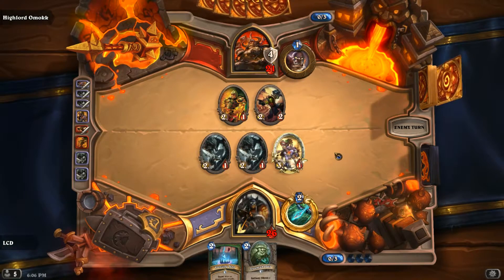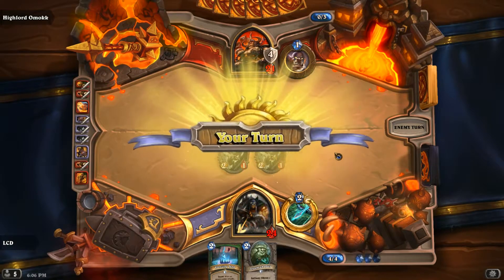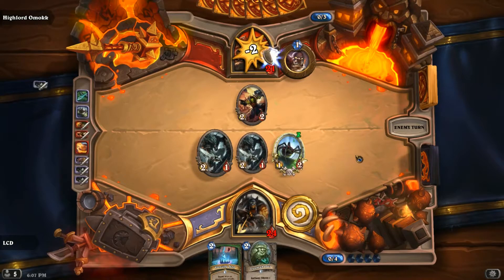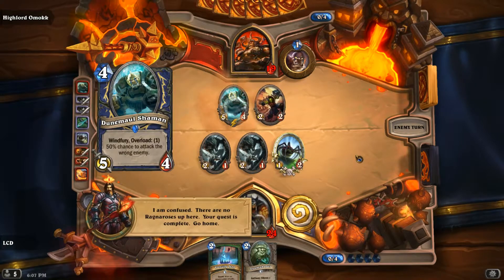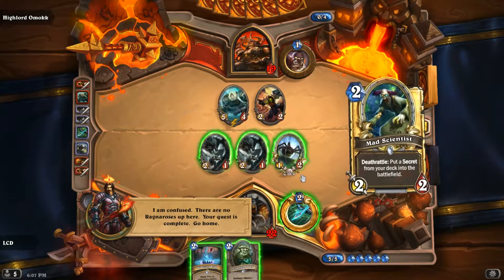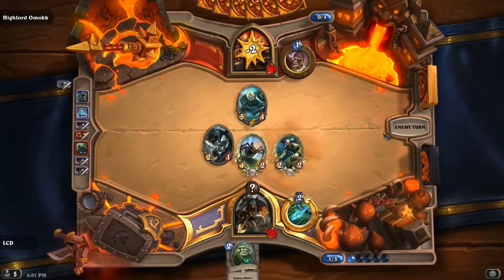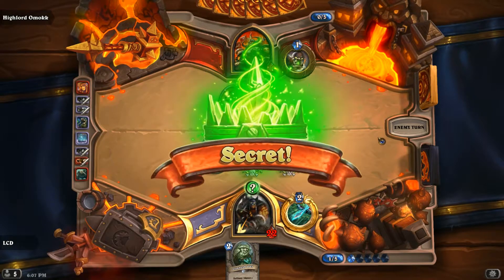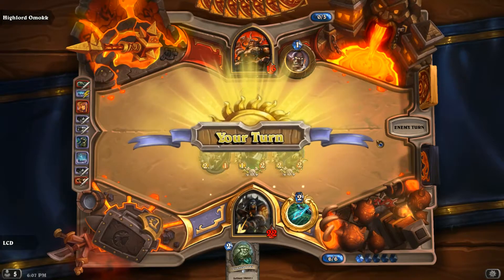It's like the Flame Heart card — every boss in this expansion runs that card, it's really annoying. Okay, trade in a Freezing Trap, that's pretty good. I really wanted to use my hero power but just not enough mana. Oh well, we're doing pretty well so far. Freezing Trap boys — get wrecked!